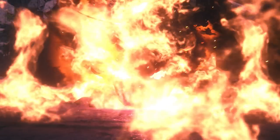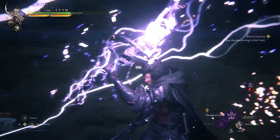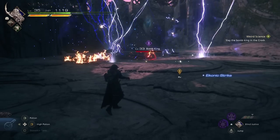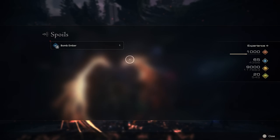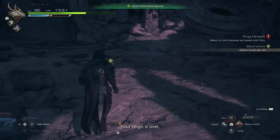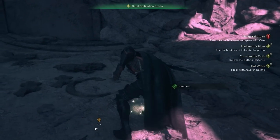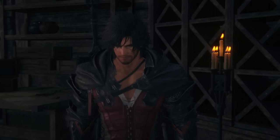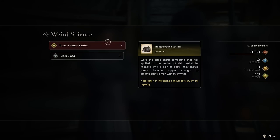The Bomb King is a B-class enemy, so it might be tough early on — stay clear of its explosive attacks and you should be fine. Once defeated, you get the amber from it, and make sure to also pick up the three ashes that drop on the ground when the encounter ends. Bring everything back to the engineer at the hideaway and you'll receive the potion satchel, letting you hold up to six normal potions, four high potions, and three of each buff tonic.